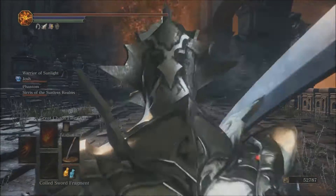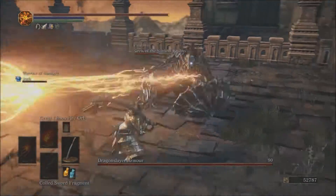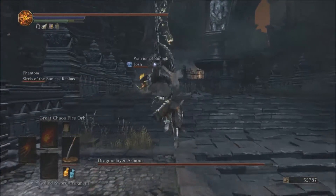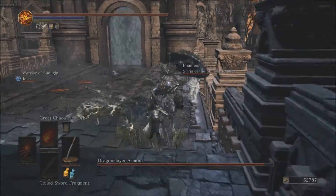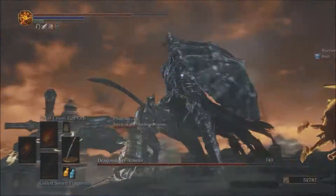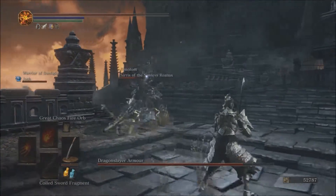This boss in this area is called the Dragon Slayer Armor. That strange flying creature you see at the beginning of this boss fight is called a Pilgrim Butterfly. It's thought that those are the spiritual elements of what the Pilgrims become when they die. One of the Pilgrim Butterflies has taken over control of this suit of armor. This armor — Dragon Slayer Armor — is Ornstein's armor from Dark Souls 1 that has been melted down, reforged, and twisted into the dark. So it's evil Dragon Slayer Armor being controlled by a Pilgrim Butterfly. Fun.